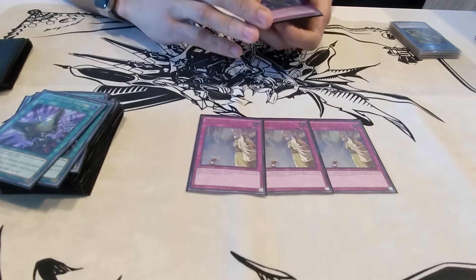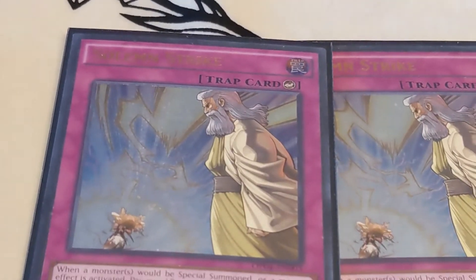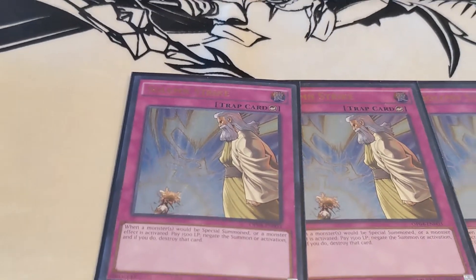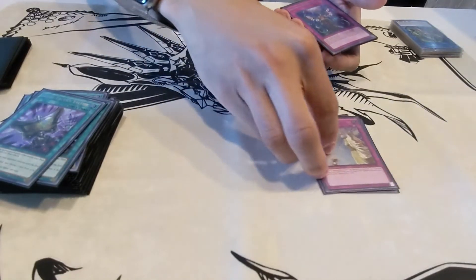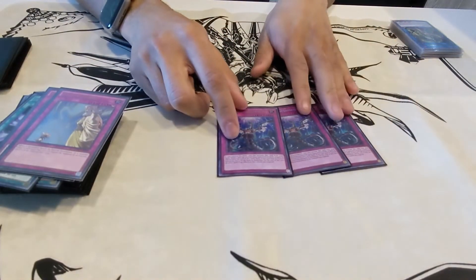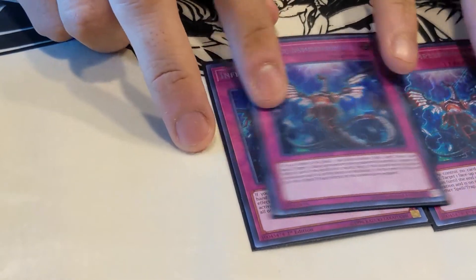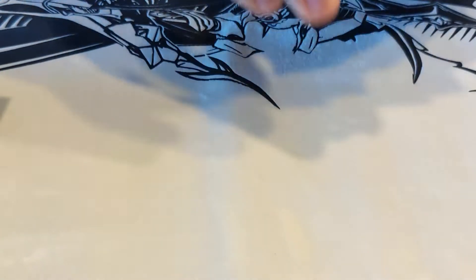We have three copies of Solemn Strike, and these are the Ultimate Rare versions — very nice. And finally, three copies of Infinite Impermanence. The one on top is not first edition, although the other two are first edition.